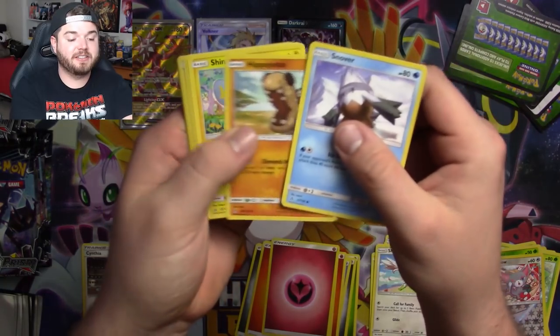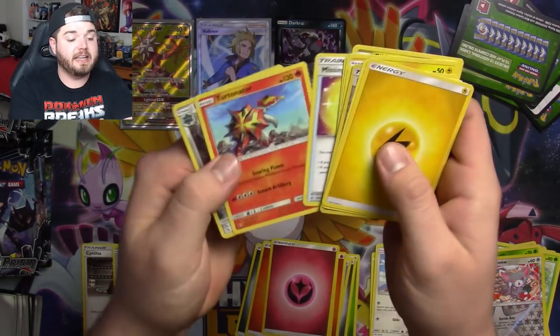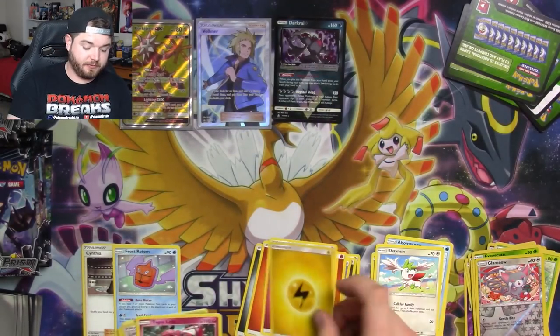Got a green code, so we're just going to shuffle through. There's a Looker, a Lele, and nothing else we're looking for.